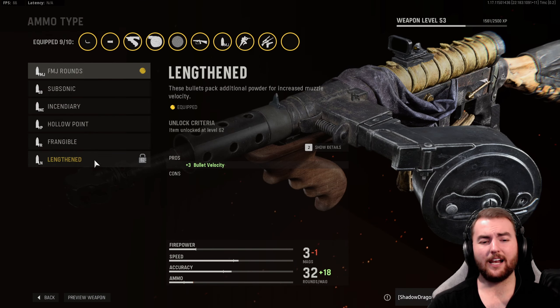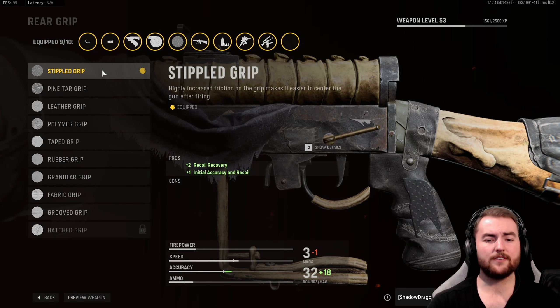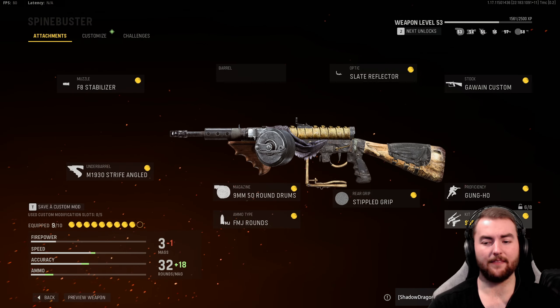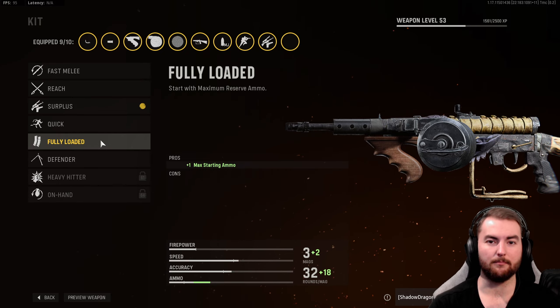For the ammo type, I'd love to go with Lengthen here, but because we haven't used the Sten much, I'd recommend just going with something like FMJ. But once you do unlock Lengthen, this increases your bullet velocity, which is super important. In the rear grip, we do have the Stipple Grip here for initial accuracy and recoil control so we can hit the target as fast and as hard as possible. In the proficiency, we go with Gung-Ho to reduce that Sprint to Fire speed massively. And in the kit, we're just rocking Surplus while we level this thing up, but you can take Quick or Fully Loaded with most SMGs.